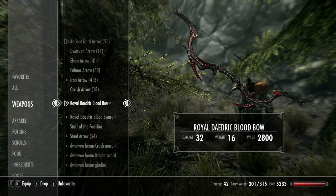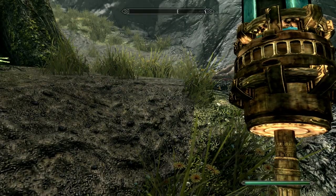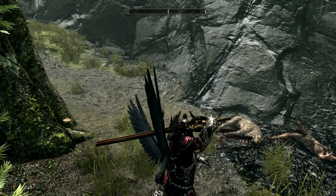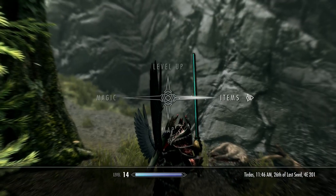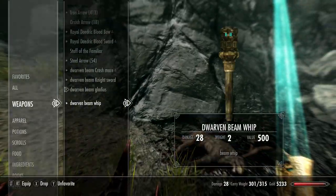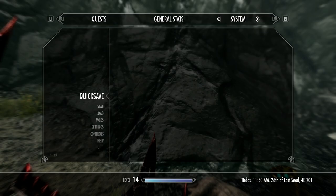The other mod I did is the Dwarven Beam Blades - there's a bunch but I just made a few. There's what looks like a claymore, here it is. Then there's a knight sword, pretty cool. Here's a gladius - pretty neat. And I made the whip too, so I'll show you the whip here. Pretty cool, I love these mods.